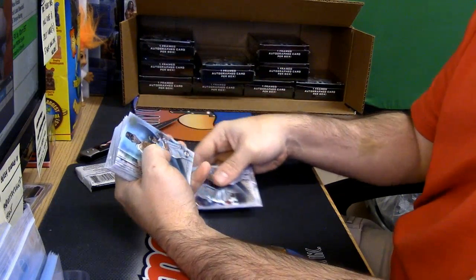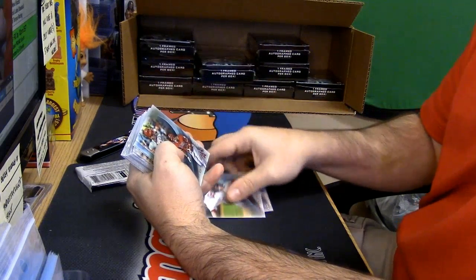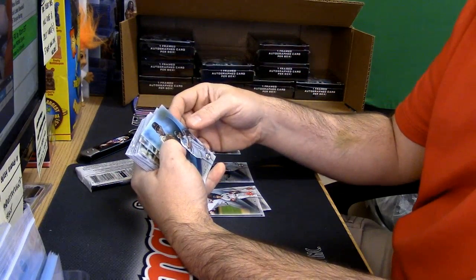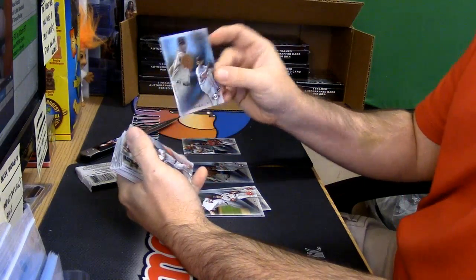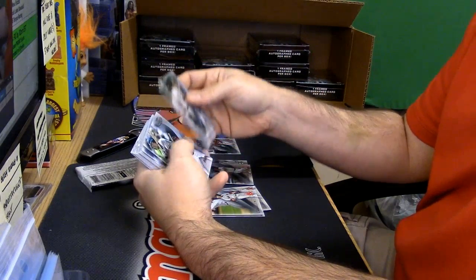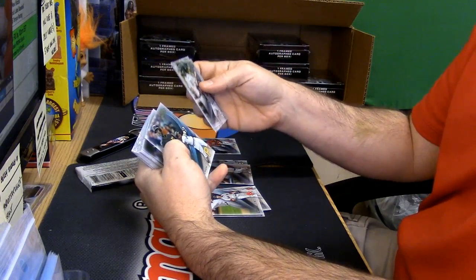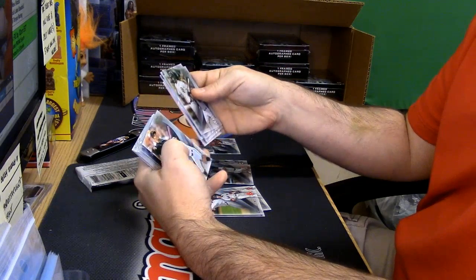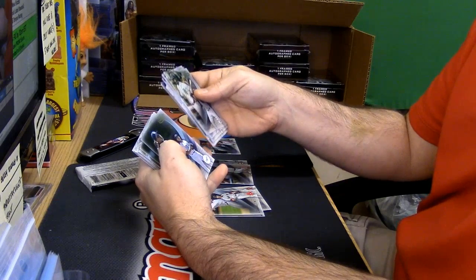So you got a Madison Bumgarner class two. A Mike Trout class three — potentially goodness. I see this one is blue; it is a Madison Bumgarner blue class two. Yastrzemski class two. A McCutcheon's blue variation class one. Yu Darvish class two. Aroldis Chapman class three. Urias class two.